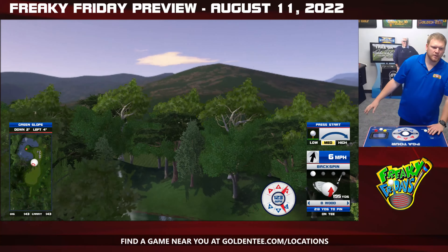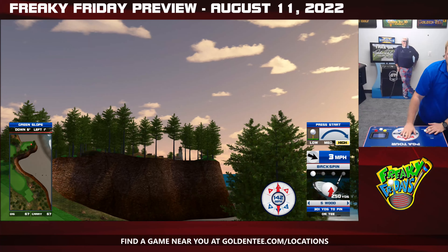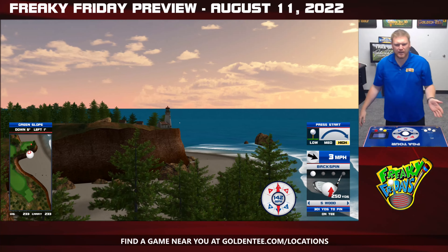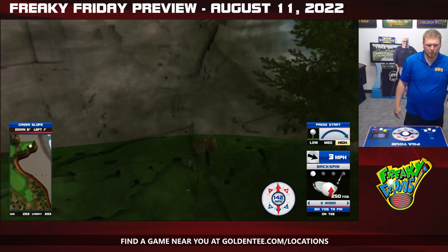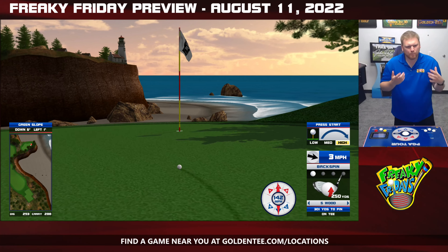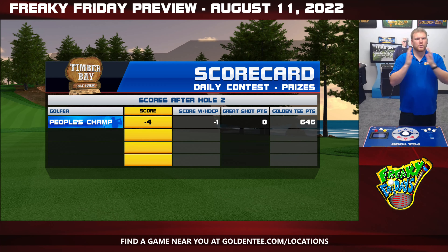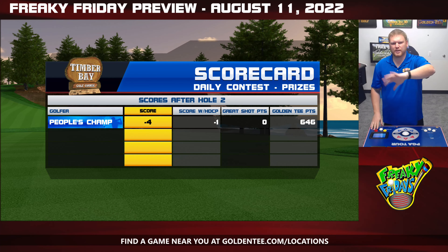This is a mix of par 3s, par 4s, and par 5s, so you're going to see a little bit of everything as we move on to Timber Bay number 3. This week we've been talking about events mode and holes that haven't made their way into a contest in a long time, and Timber Bay number 3 is definitely one of those. More than likely you're going to have to hit through some trees to get onto the green, but don't use too high of a club. You don't want to use a driver because you can potentially get right through those trees and into the water.